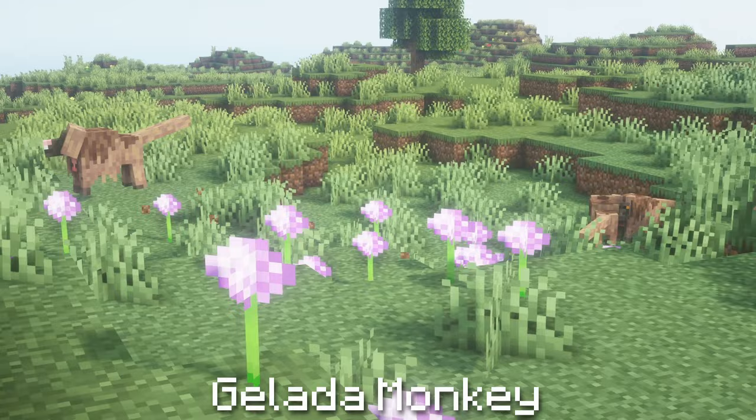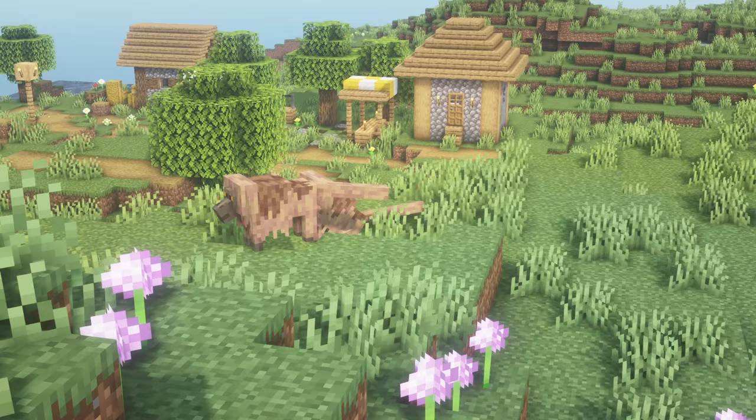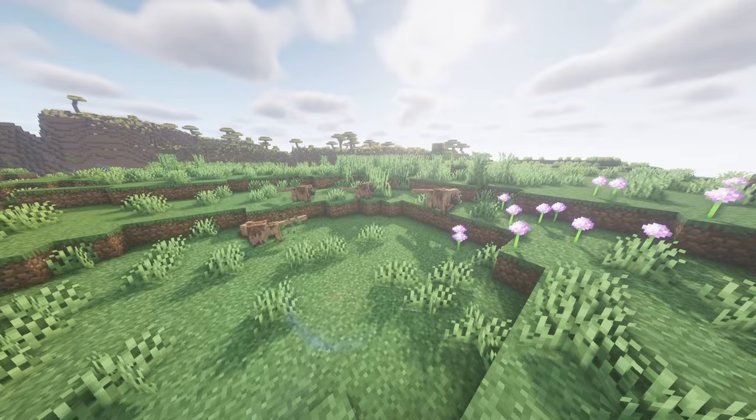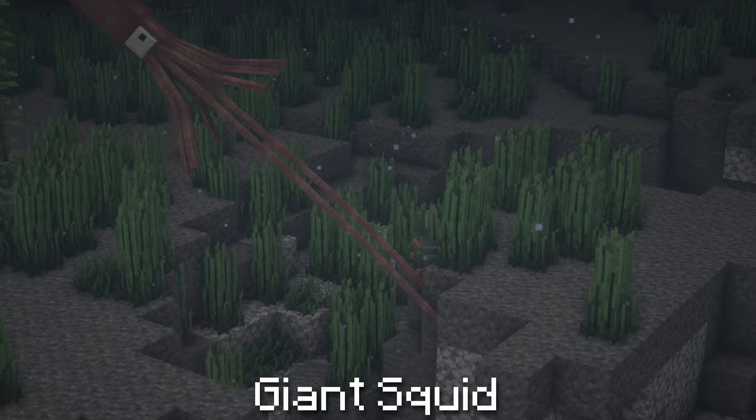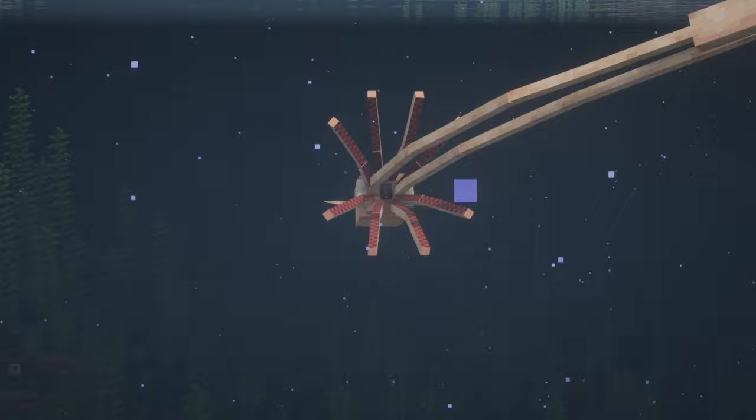Galada Monkeys are territorial primates that roam meadows in groups and feed exclusively on grass. Each group is led by a leader galada monkey, and leader galada monkeys will fight each other, though the losing monkey will leave before dying. If a galada monkey is fed wheat, it will begin destroying any tall grass it finds for a few minutes. Giant Squid are enormous squid that lurk in the deepest oceans and catch prey using their tentacles. They will attack guardians, fish, or threats, and their texture becomes paler the closer they are to the water surface, so they always avoid getting near the surface.